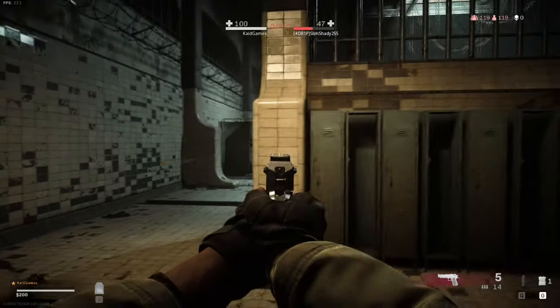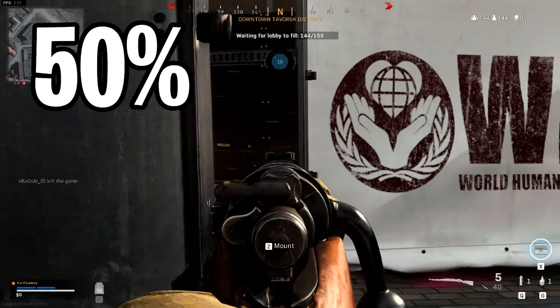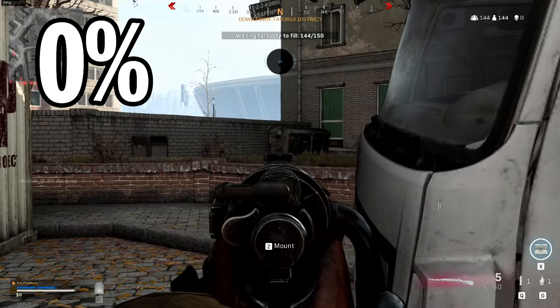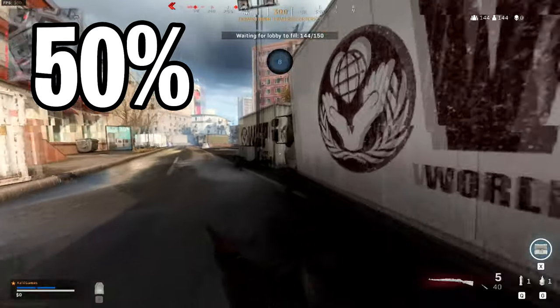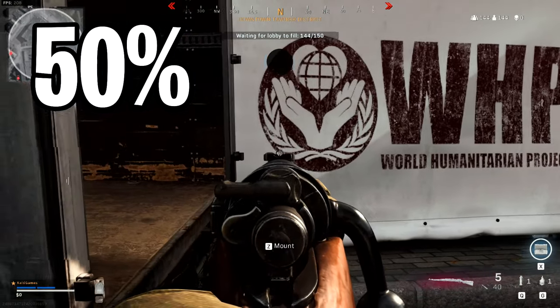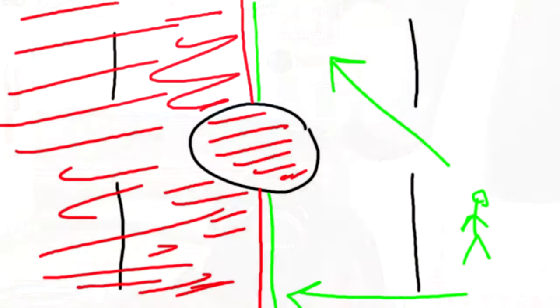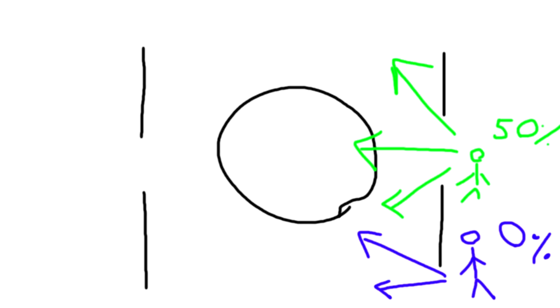Now I want to explain why you should always go to the left side. Looking at the gameplay example using the car — which represents the same principle as a wall — whenever you peek on the right side you can see that half of your body is covered by the wall and you can easily aim at someone. But whenever you try to do the same thing on the left side, your whole body is exposed. So if someone is moving from the left side you'll be able to hear them and position yourself for the right angle. By using this wall strategy and getting yourself covered by 50%, your field of view is extended because you can shoot and see in all three directions.